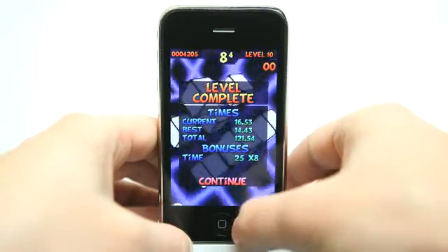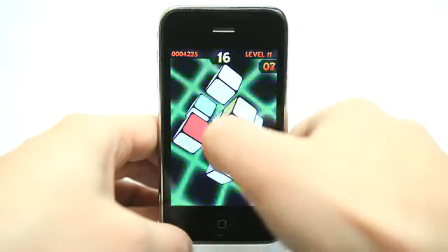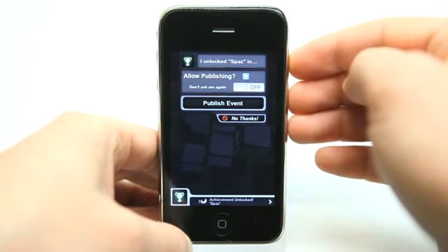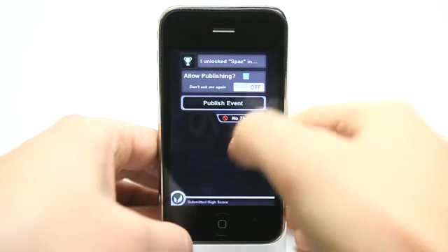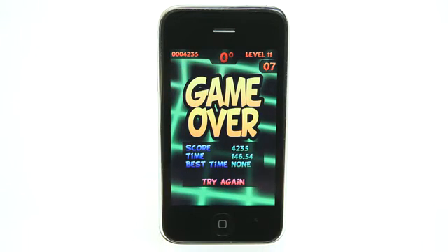Difficulty is getting a little higher now that I'm in the double digits on the levels. Sometimes right in between levels you will get an unlocked notification where you have unlocked something. You can allow it to publish out to your Twitter account or just hit no thanks. I did get game over, so that's why it published — I unlocked something and it wanted to notify my friends of how I was doing.